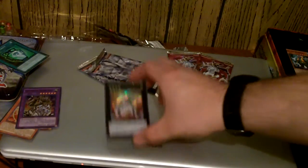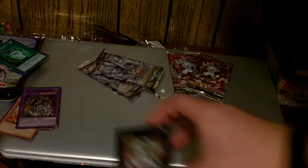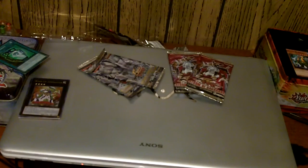Another thing to note: if it's an XYZ monster, that's not a monster level — that is a rank. Keep that in mind, so cards like Gravity Bind will not affect them at all, which is weird. On the back you have Photon Shockwave, which gives us more XYZ monsters, so you're going to want to buy two boxes of that.